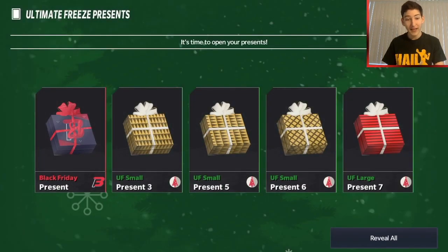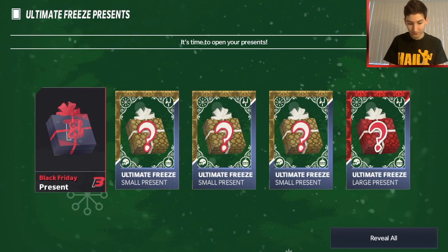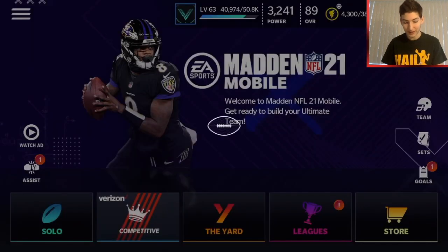We've got the reward pack for the achievement. Here is what we've got: the Black Friday present, small presents three, five and six, large seven. The masterful present isn't showing up here - I'm not sure why - but we do have it, so we'll see where that is. I think all I have to do is tap on these and it's just going to reveal some packs.